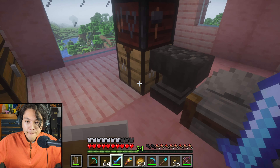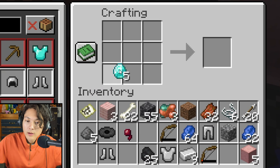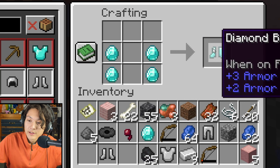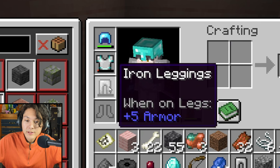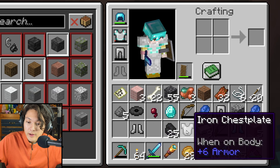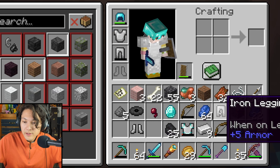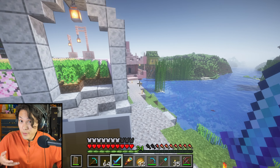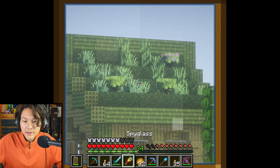In the last video I found enough diamonds to build some diamond boots, so the first thing I'm going to do is build some diamond boots. One, two, three, four — four diamonds make diamond boots. And my other armor, my iron chest plate and leggings, are almost broken, so I built a new iron chest plate and new iron leggings.